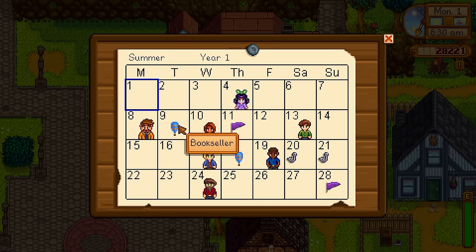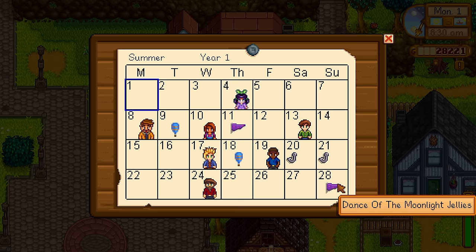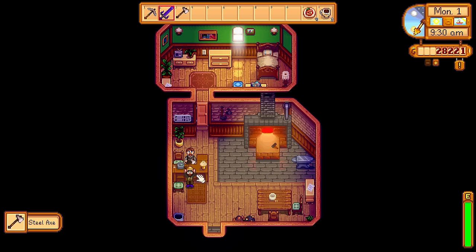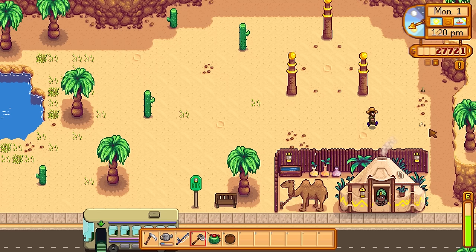We are now finally in the season of summer. The bookseller comes twice in summer, there's the Luau event and the Dance of the Moonlight Jellies. But there was a new event — the Trout Derby, taking place on the 20th and 21st. It's going to be very interesting to see what that event is about and what kind of rewards we can get from it. First things first though — back to Clint to get our steel axe.